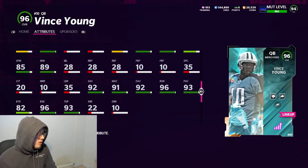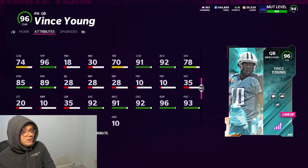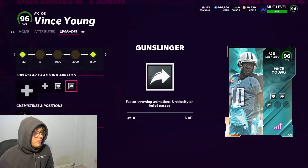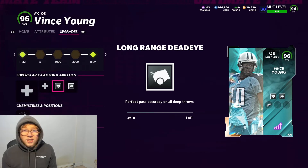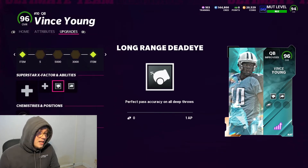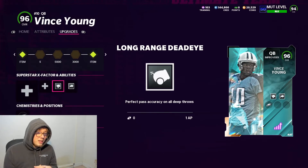Stat-wise he really doesn't look terrible - it's just I know his release isn't going to be very good. The abilities I'm rocking on him tonight are gunslinger and long range deadeye. Basically the way I actually use Jalen Hurts now is I just use gunslinger on him - he's almost like a pocket quarterback now. With the AP change I can't rock escape artist and gunslinger because they cost too much AP.